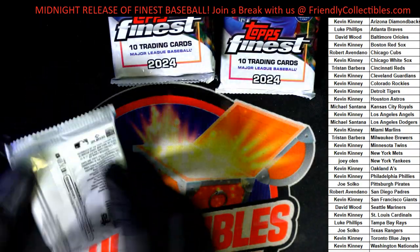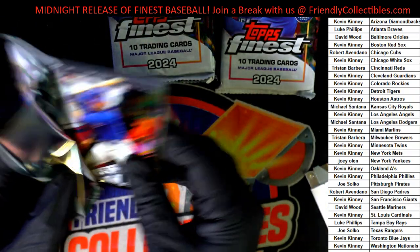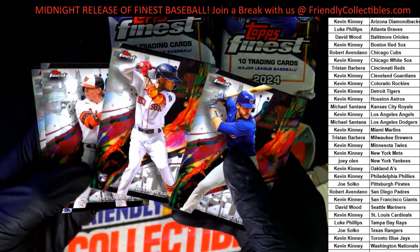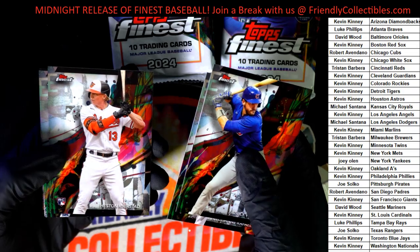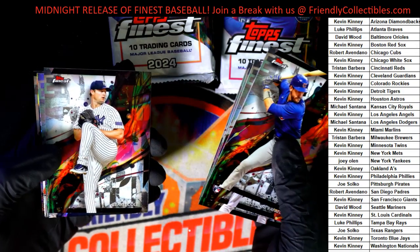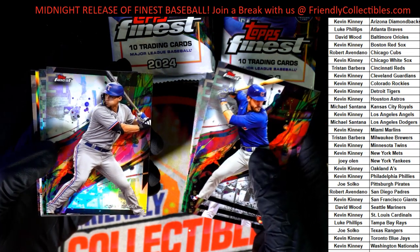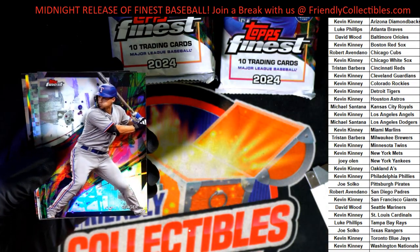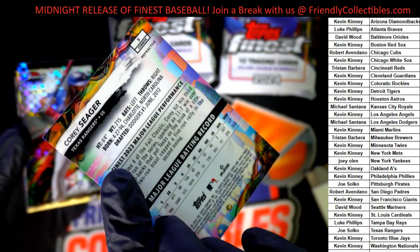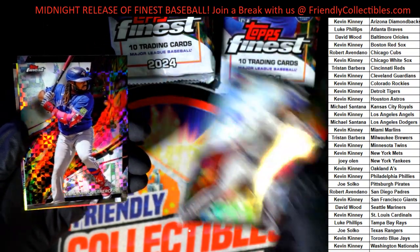But it's still a great Henry Davis. Nice Red Sox rookie card, there's an Orioles rookie, Rays rookie, there's a Garrett Cole, Corey Seager - and this one has that refractor kind of glow to it. Nice refractor. Corey Seager.